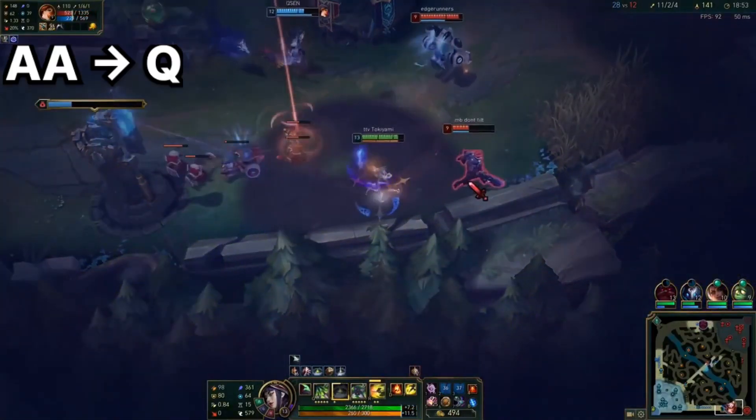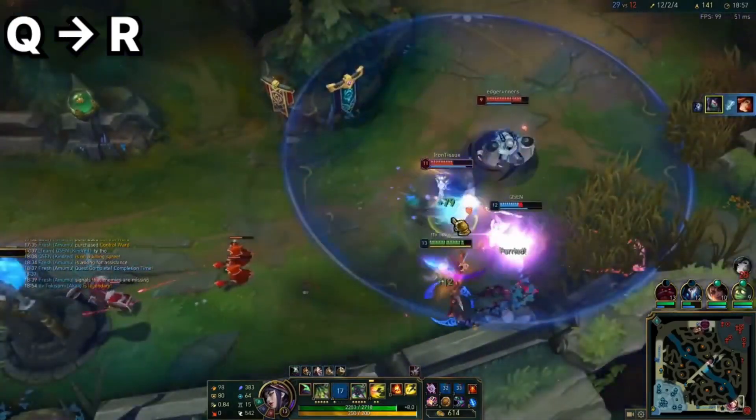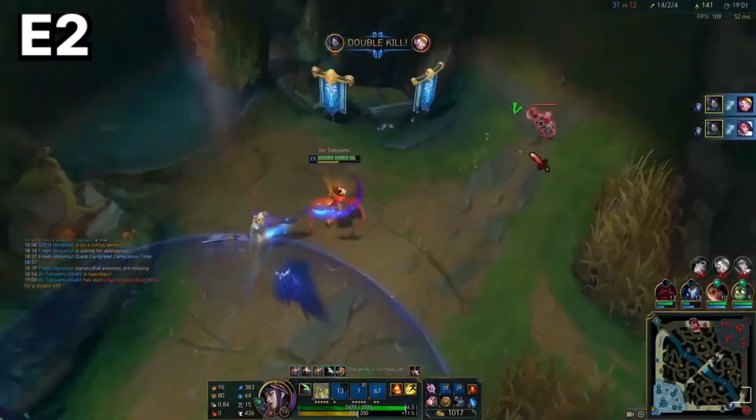R1, Q, Auto-Q, Auto-Q again, and then Q, R, E, Fiora, Auto-Q, Blitzcrank, E2 back to Fiora.